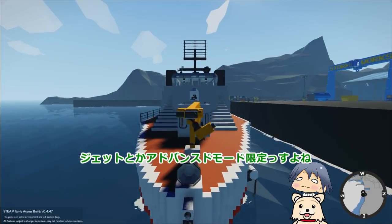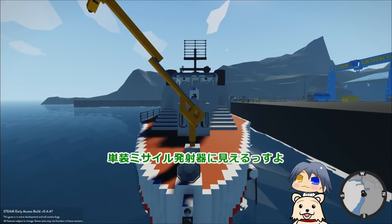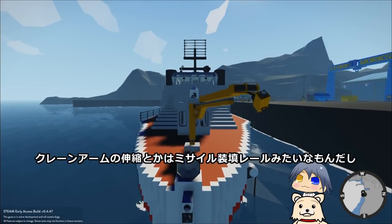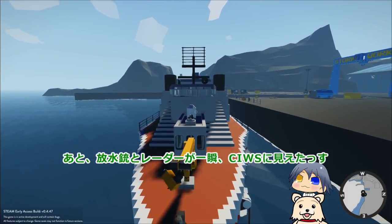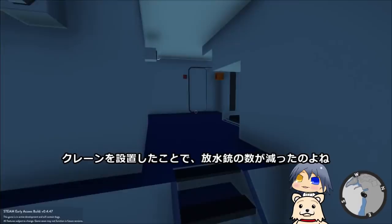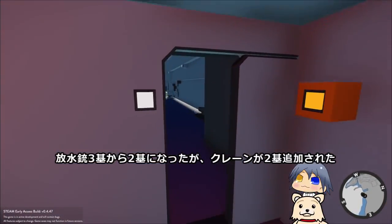スイッチポチポチして動くことに喜ぶ段階から、目当てのギミックを搭載させる方向に進歩してきた感じ。細かいクラフトならアドバンスドモードの方がいいんだろうけど、細かすぎてちょっと時間がかかりすぎる。このクレーン、単装ミサイル発射機に見えるっすよ。ギミックとしては同じ機構だし、クレーンアームの伸縮はミサイル装填レールみたいなもんだし。放水銃3機から2機になったが、クレーンが2機追加された。